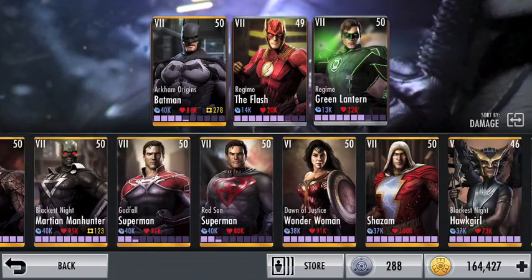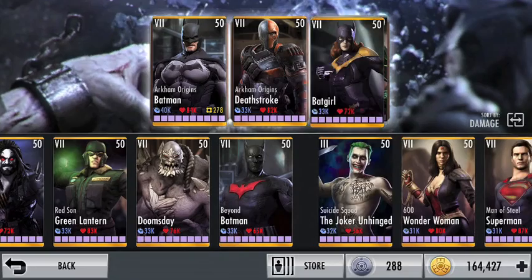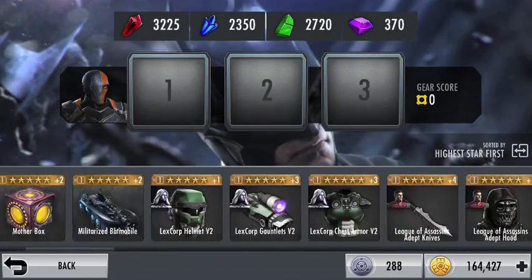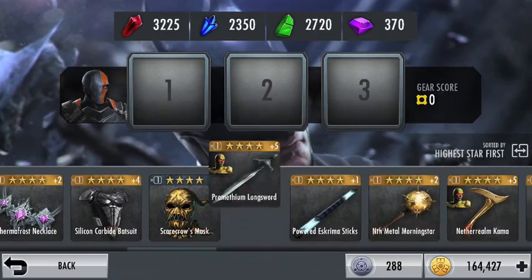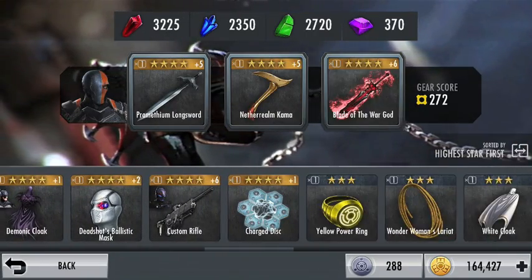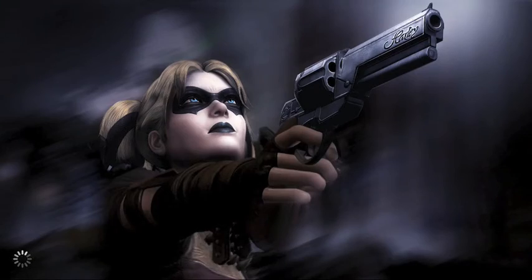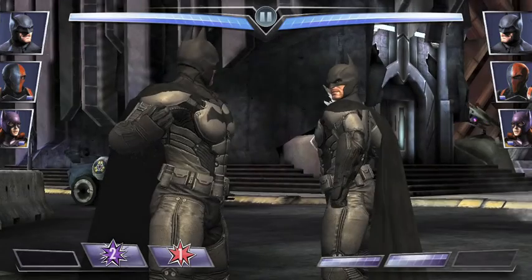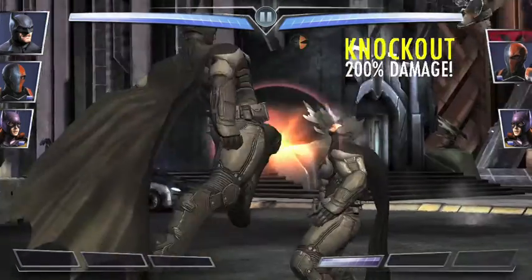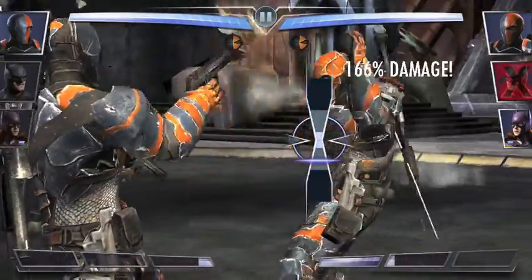Another one is Arkham Origins Deathstroke, who is a little bit on the weak side. To counter that, go ahead and put Arkham Origins Batman on your first slot, Deathstroke on your second slot, and regular Batgirl on your third slot. That team actually works really well for getting a team beat very fast.